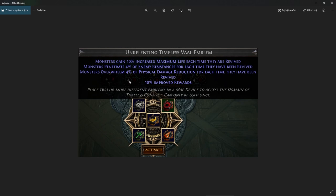Monsters also penetrate resistances and overwhelm physical damage, which is very bad for your defenses. However, you don't need to use all five — you can use three unrelenting emblems and two normal ones to get 30 percent improved rewards but with an easier encounter. You can mix and match unrelenting and normal emblems to choose your own difficulty.